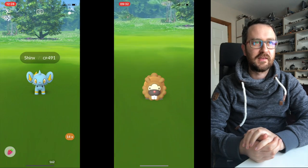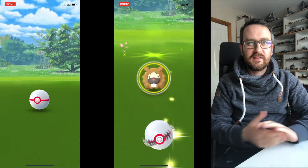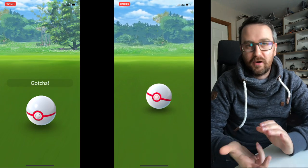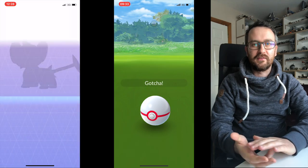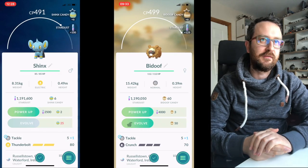We got our Sphinx and a Pinap Berry — we've got plenty of Pinap Berries which is fantastic, especially for Gen 4. There are around 20 Pokemon you can catch, so you definitely need to be Pinapping them to get their evolutions as quickly as possible and power them up if they're worth it. We got our Sphinx — new Pokemon, 670 XP — definitely worth putting on a Lucky Egg if you're doing a couple of raids and getting these from raids exclusively.